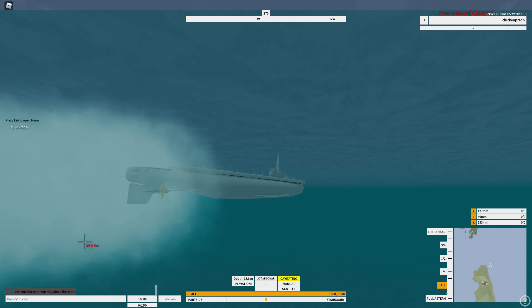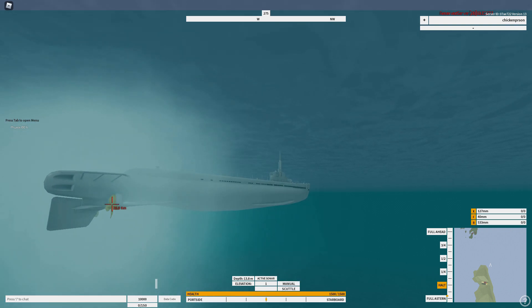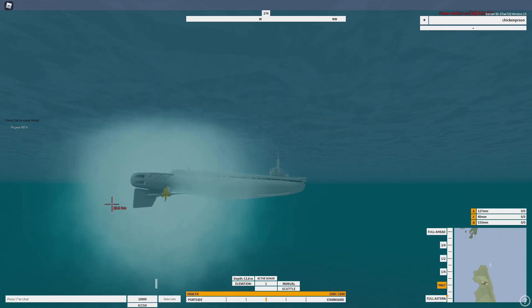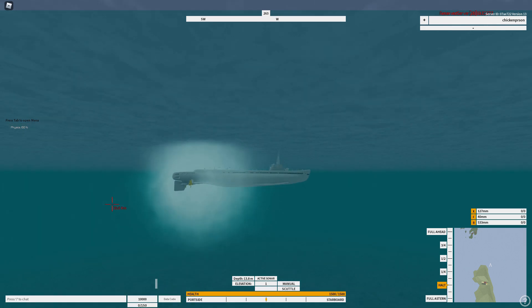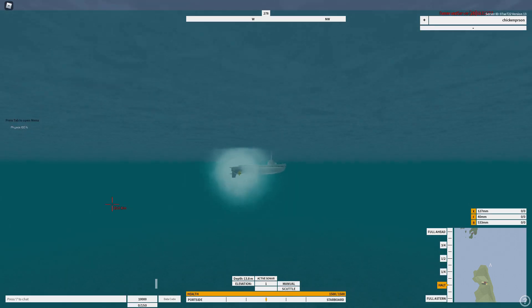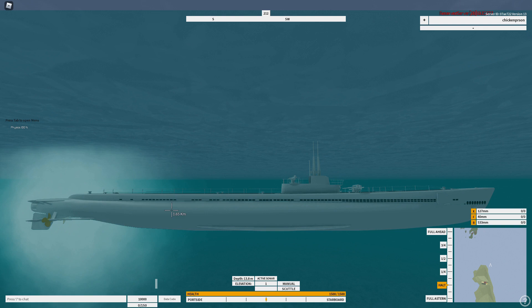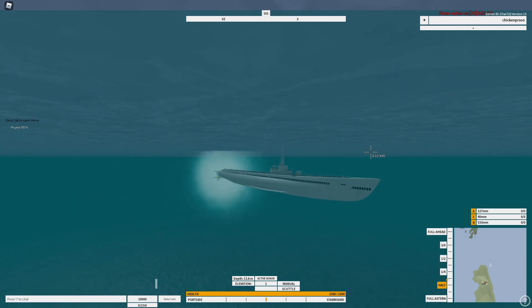Cavitating is just these bubbles — it's when bubbles appear on the propellers. When that turns off, it should stop bubbling. At least, that's what cavitation is. I don't know if it actually changes anything in the game, but if I'm not mistaken, it's just when bubbles appear on the propeller.